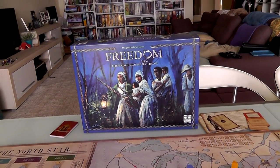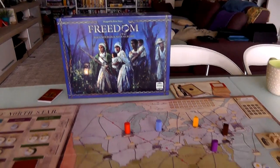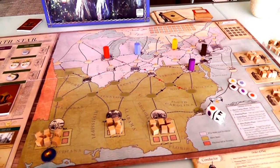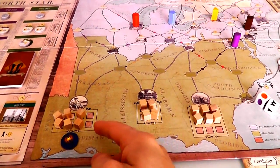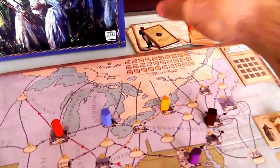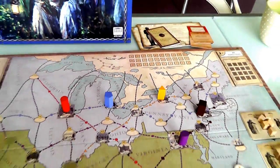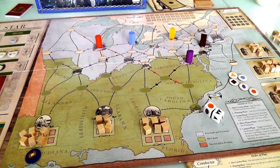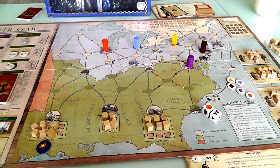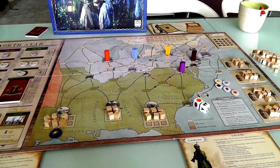Hey everybody. Today, Rado runs through Freedom: The Underground Railroad, which is a cooperative game all about the brave men and women who ran and operated the Underground Railroad in the 1800s, devoted to helping fugitive runaway slaves escape from southern plantations and make it across the border into Canada, where slavery was outlawed and they would be safe. This is a fairly heavy topic, heavy subject matter, but it's also a very good, respectful, solid cooperative game. I'm going to try and demonstrate that today in this run-through, so let's jump right into it.